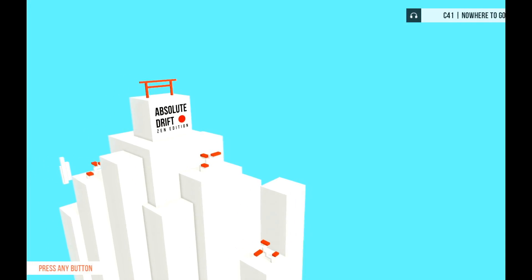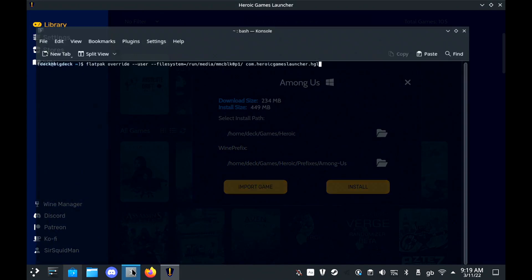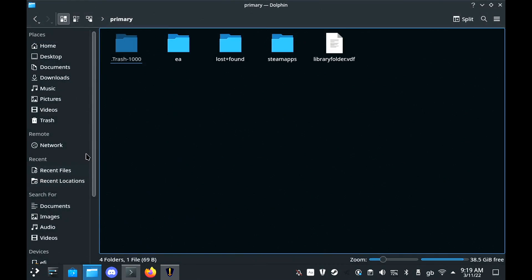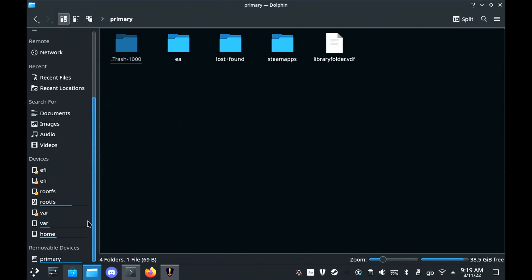What if we want to install to our SD card though? You can load up the console terminal and put in this command, which will be in the description. You just need to match up the address to the SD card, which you can find in the Dolphin File Manager — just scroll down to the bottom where it says Primary under Removable Devices.